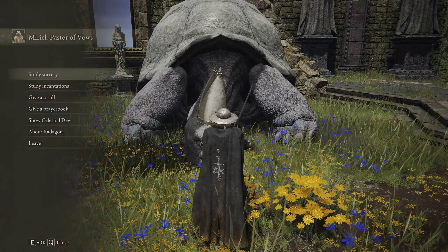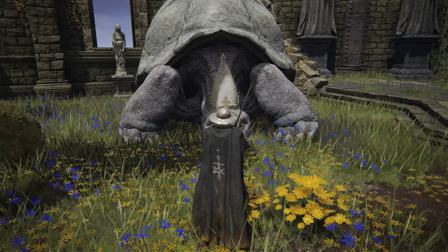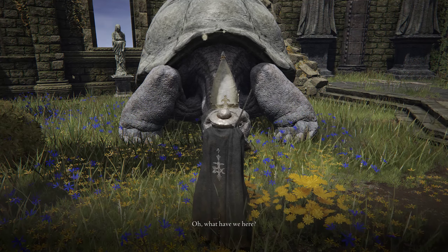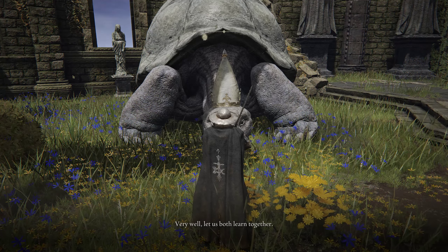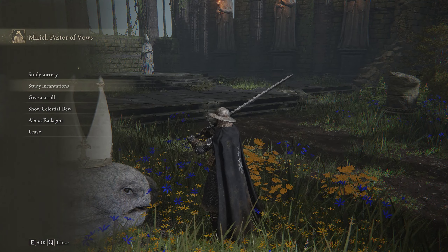Once you've done that, go to the Church of Vows and talk to the turtle. You give him the prayer book and you get unlocked the spells. The spells cost 7,500 runes for the Black Flame and 6,000 runes for the Black Blade.